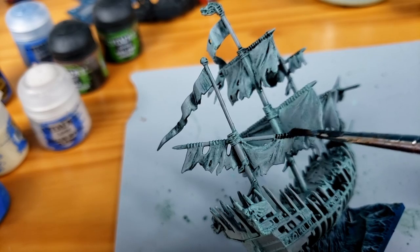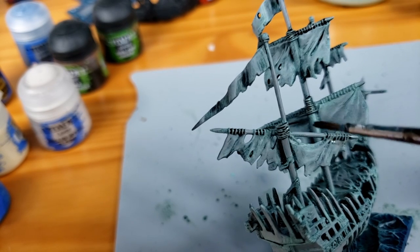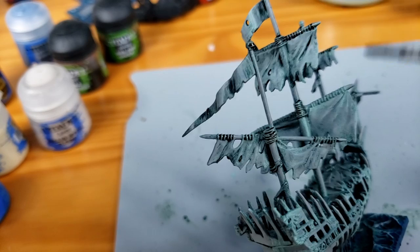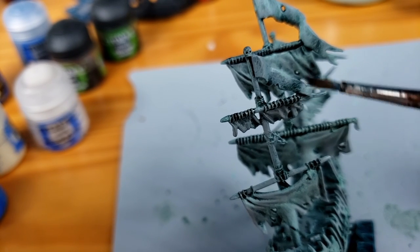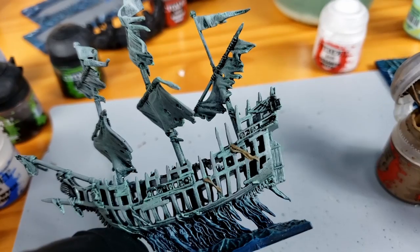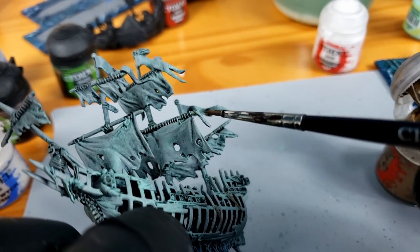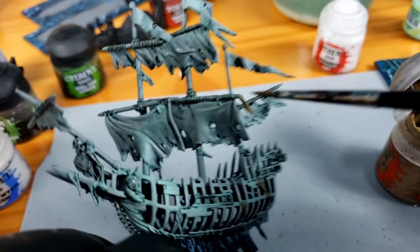The trick with this ship is it had so many details that were interesting that you want to pick out, but at the same time you were kind of giving it this overall ethereal look. And then you didn't get to pick out any of those details. It looks like little ghosts are kind of in the water holding the ship up. To go through and paint all of it, you'd lose all that kind of ethereal ship look.